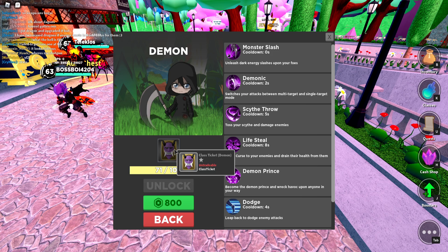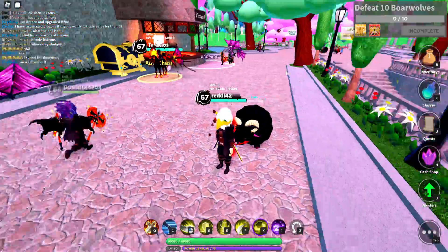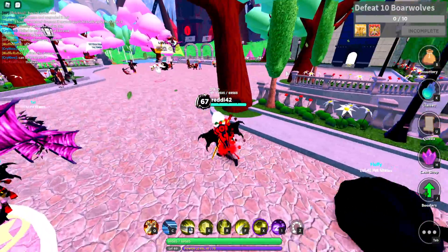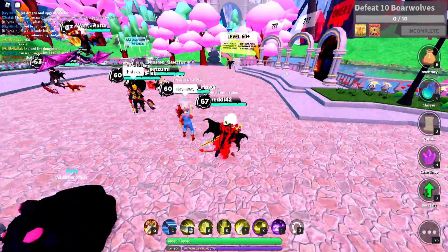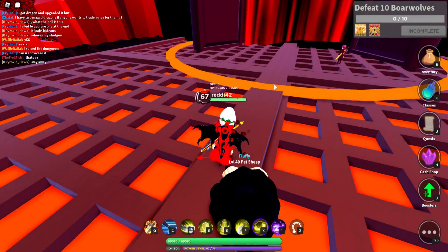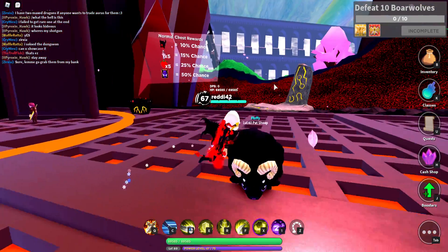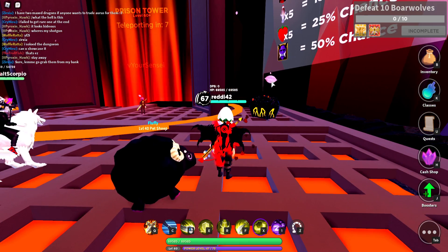There are two ways right now to get this ticket — a classic Demon. One way is doing the tower, and when you do the tower, there is a 50% chance to find it in a chest. These chests spawn in the dungeon or in the tower floors, floors 1 to 4, and bosses at 5. You can see a 50% chance to get one Demon ticket.